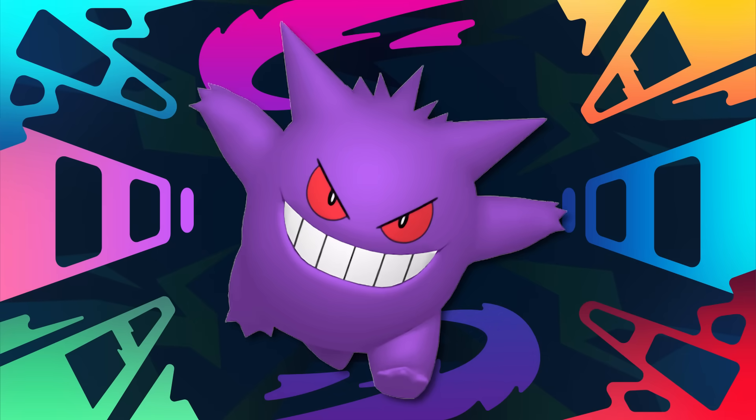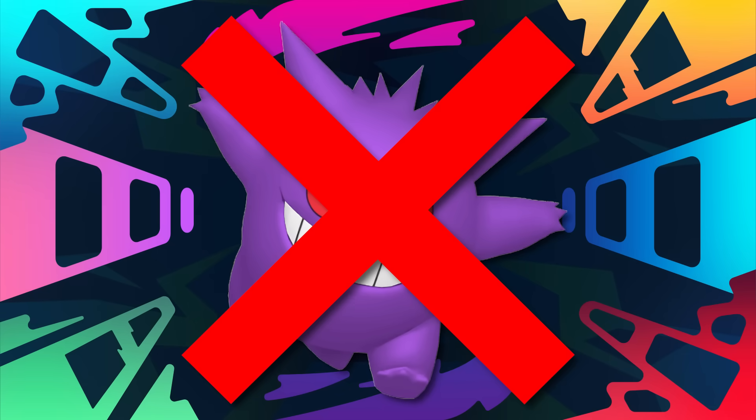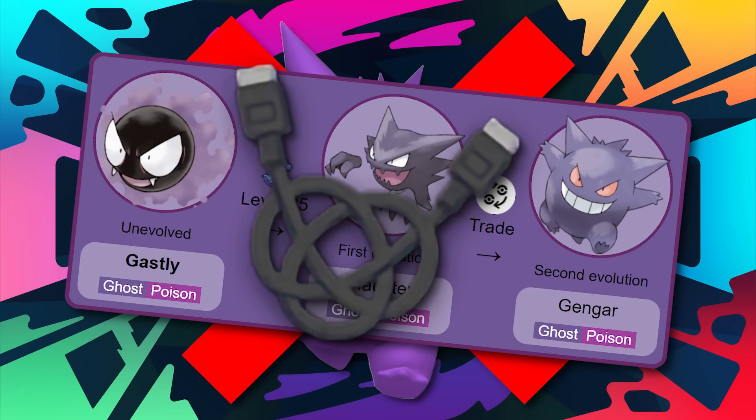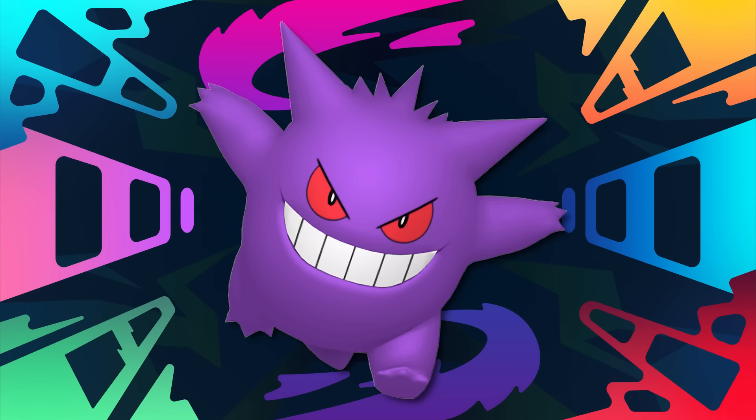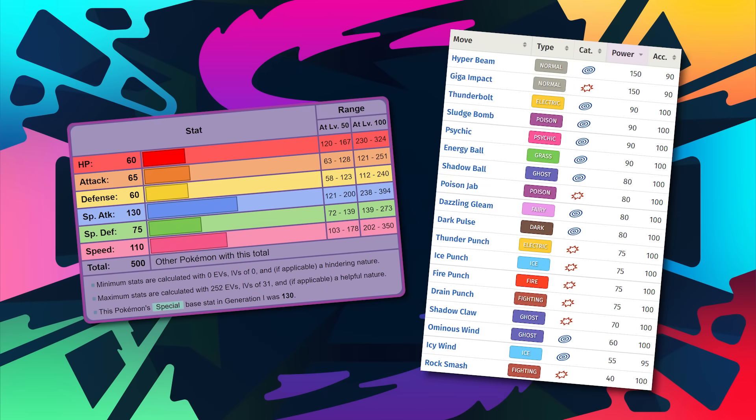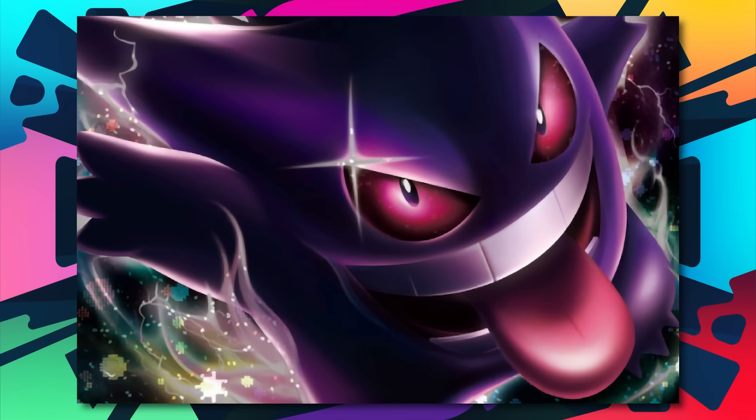Starting the second half of the list is Gengar. Usually Gengar wouldn't be on a list like this due to trade evolution. However, Legends Arceus was generous enough to make trade evos a lot easier to get. Gengar is pretty easy to see why it's in the top five — Ghastly can be obtained as early as the Crimson Mirelands. Undoubtedly, the best part about Gengar is its stats and movepool. For a Ghost-type, this purple shadow will slay anything. Not having trade evos really helped Pokemon like Gengar out, so that's why it's number five.